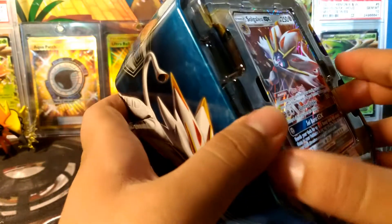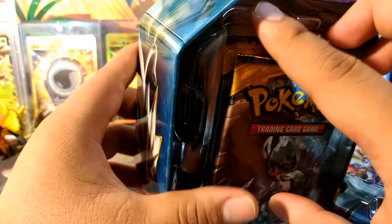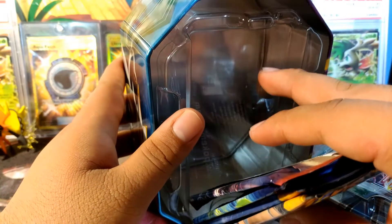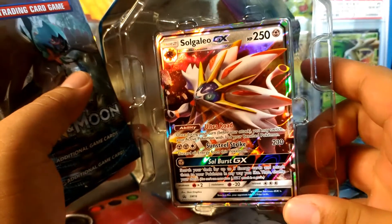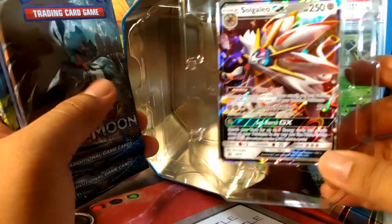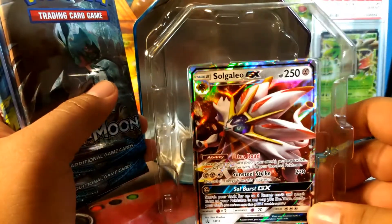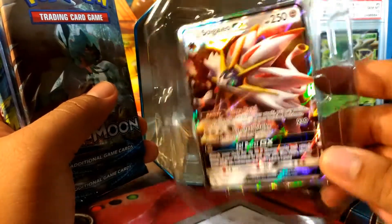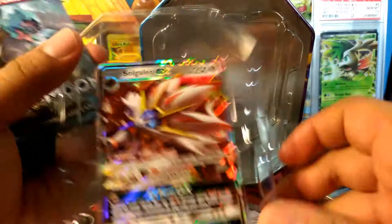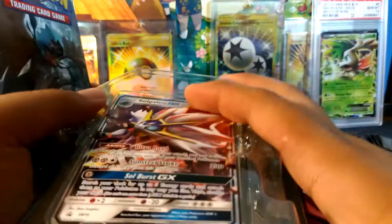Okay, so we have the Solgaleo GX promo code card. If you'd like to enter for a chance to win this code card, comment your favorite legendary — Solgaleo or Lunala. Just mention Lunala or Solgaleo in the comments and I'll consider you entered into this code card giveaway. All right, thank you! Let's put Solgaleo back there to guard the code.